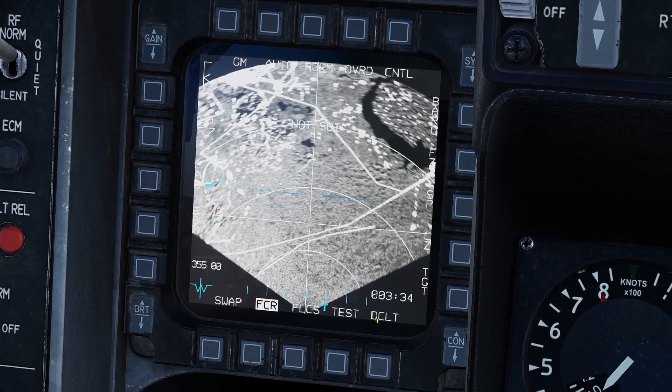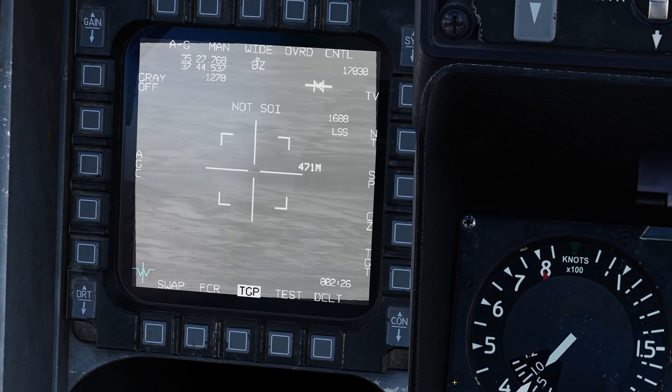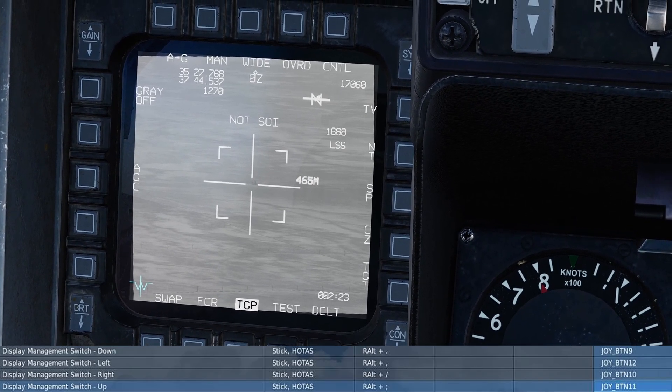On your left MFD, choose a page you're not using, hit the button next to it twice, and hit TGP. Once you have your targeting pod up, DEMAS switch down makes it SOI.